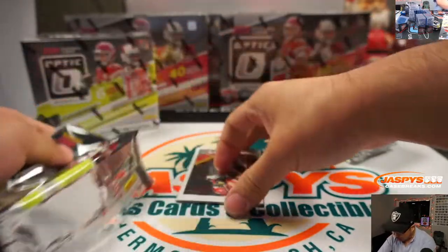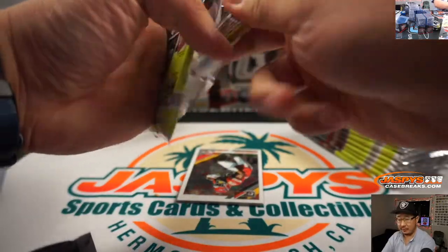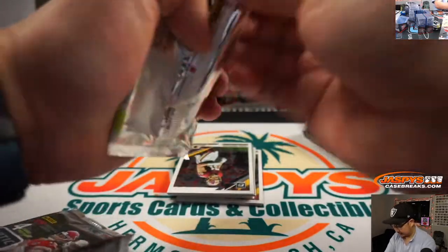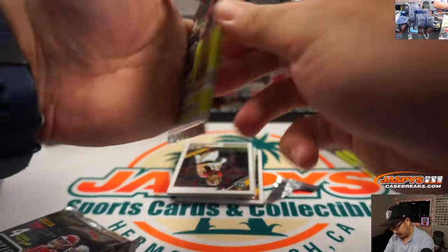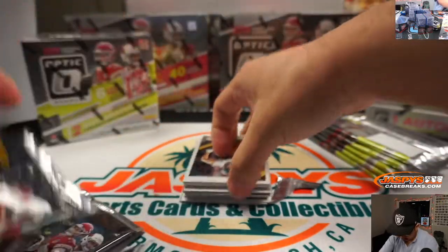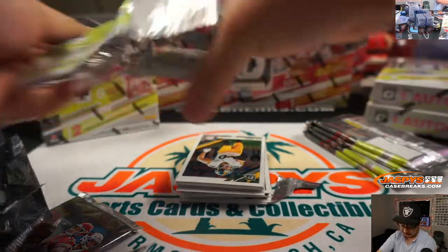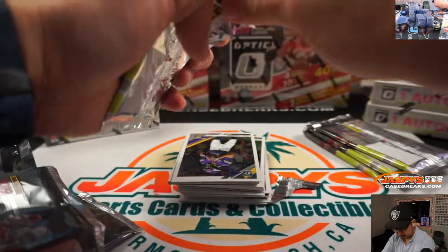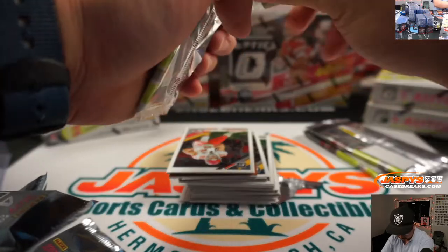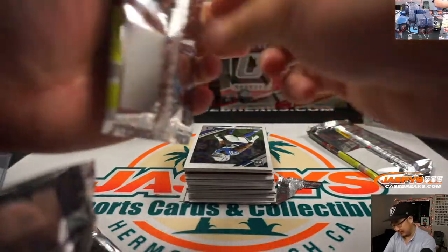What are we expecting in here? Find one autograph and memorabilia card per box on average. Wait, there's memorabilia in this one? Yes, there is. I think that's the relic right there — this is the collector's edition that includes a relic. What's unique about the First Off the Line? Two autographs in there, including one exclusive purple stars autograph. I like those purple stars.